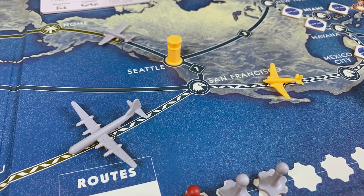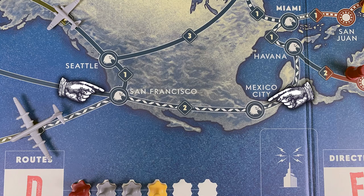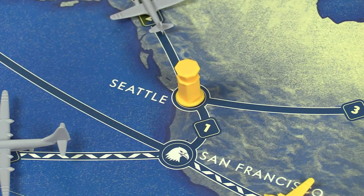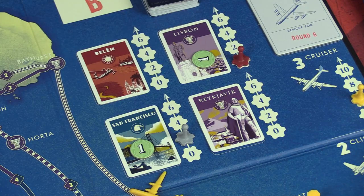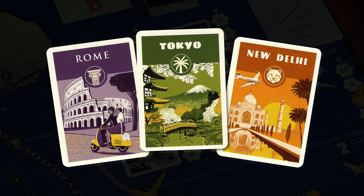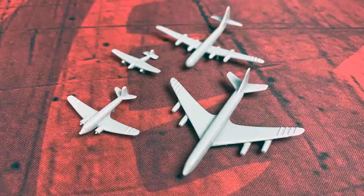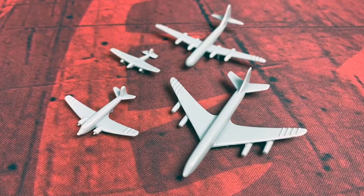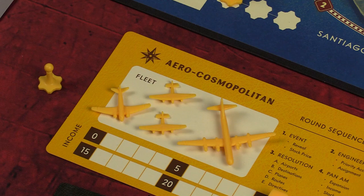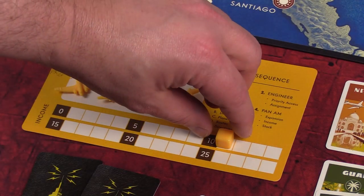To increase your income, you must claim routes to and from various cities throughout the world. To do this, you'll need landing rights in both ends of the route. You can take the action to build an airport in any city on the board, giving you permanent landing rights in that city. You can also gain destination cards picturing a city, which give you landing rights as long as you keep that card. You can also discard cards from a city's region to gain temporary landing rights when claiming a route. In addition, you'll need an airplane that can make the journey. These actions allow you to build airplanes of four different types, each with increasing flight range, and then claim a route by placing your airplane on it and increasing your income by the designated amount.